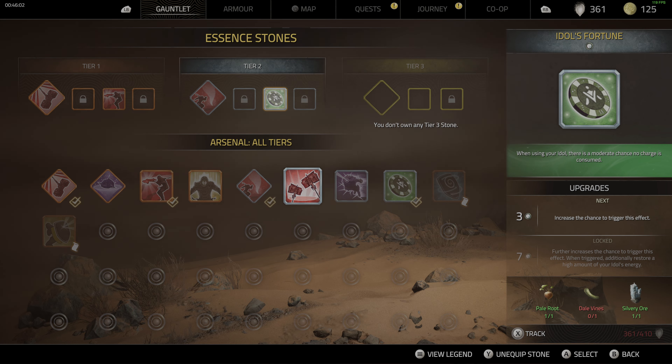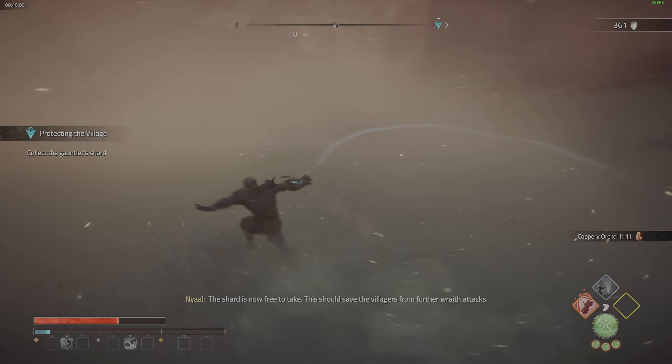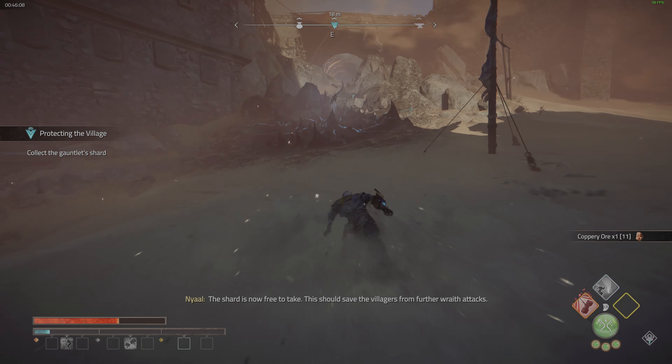Tip 9: explore. There are tons of hidden treasures and side quests that will reward you with valuable essence stones. Just stop if you start feeling it's repetitive.